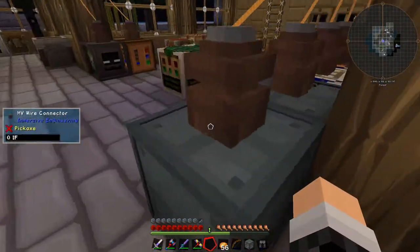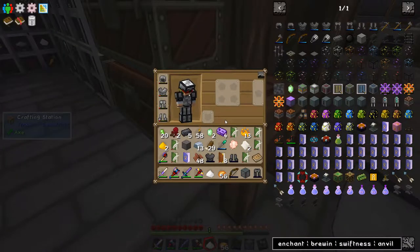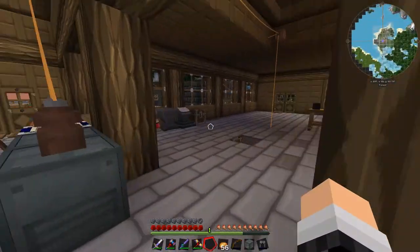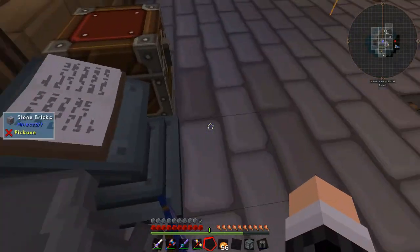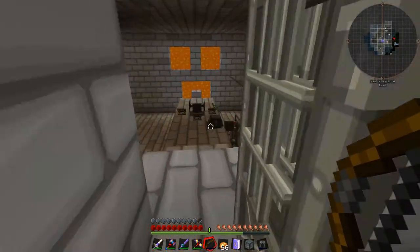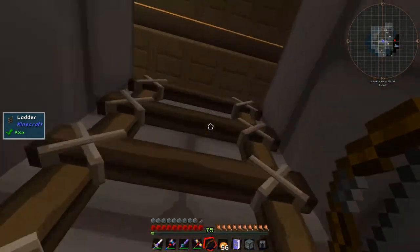I'm going to power those up once I've got my helm. I've got enough for a helmet now — let's make the helmet. Now let's put infinity on our bow. I need some more XP. Let's grab all of this XP — level 75. I feel empowered. I don't think I've ever been level 75 before in Minecraft.